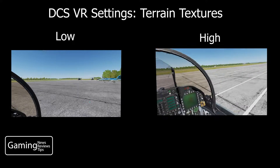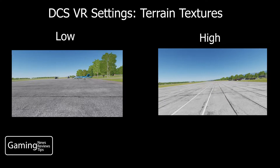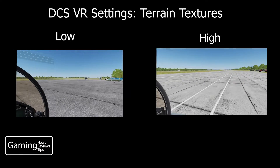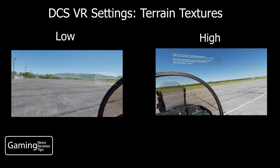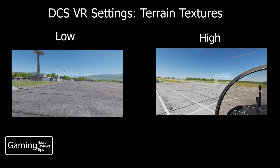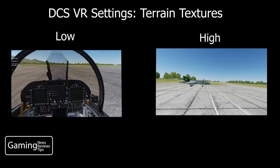We have the low settings on the left hand side and the high settings on the right hand side in a side by side comparison. I tested this on the same multiplayer server in three different scenarios: on the airfield, in flight over the airfield and some forested area, and then on the aircraft carrier.